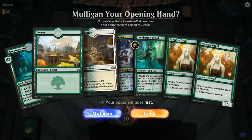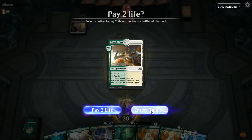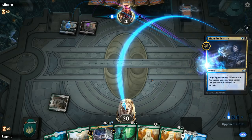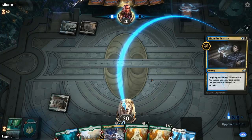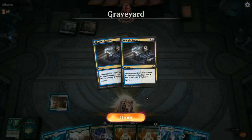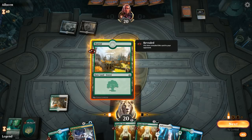We're on the draw with a decent hand — a bunch of mana creatures into Hydroid Krasis, hoping to draw into an Oketra at some point. Thought Erasure probably takes away Hydroid Krasis since we've got such a redundant hand of mana creatures, and we'll have to watch out for Cry of the Carnarium sweeping away all our mana dorks. Instead they decide to take Incubation Druid — they might have another Thought Erasure lined up for Hydroid Krasis, and think Incubation Druid is the scariest mana creature we could play on turn 2.